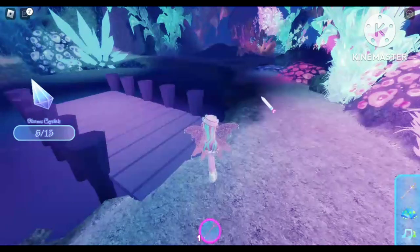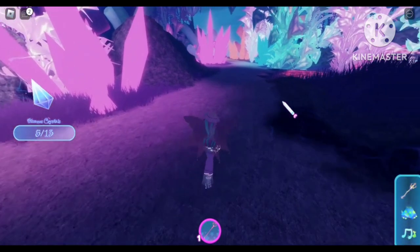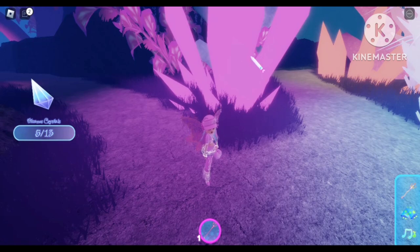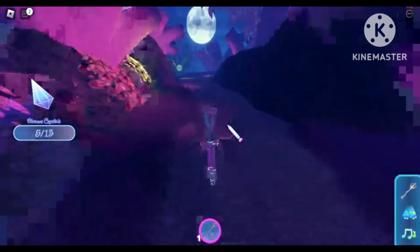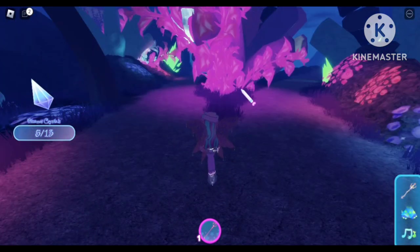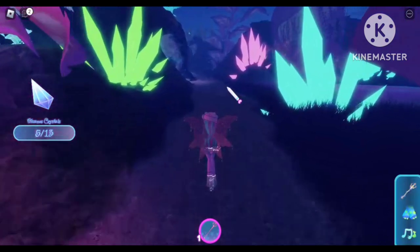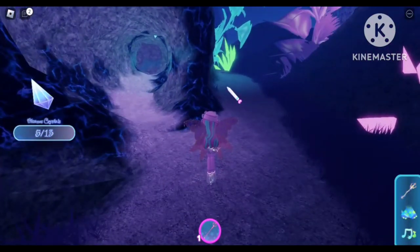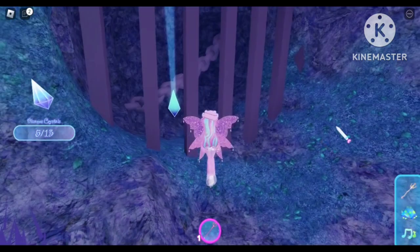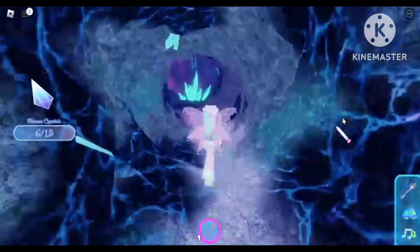For the sixth crystal, we are going to take a right from the deck. You will see two paths — take a left turn and follow this pathway. There will be another split in the path and we are going to take a left turn again, going straight. You will see a big cave — go ahead and enter the cave. There you'll see bars and we have our sixth crystal. Go ahead and collect that, then exit the cave.